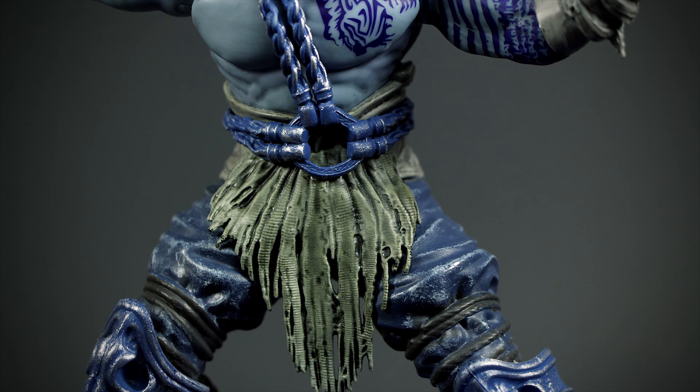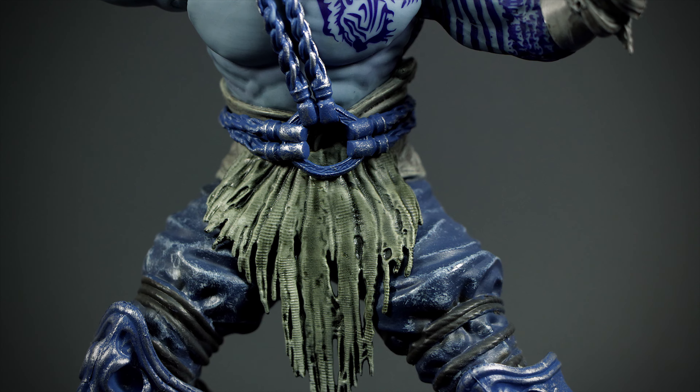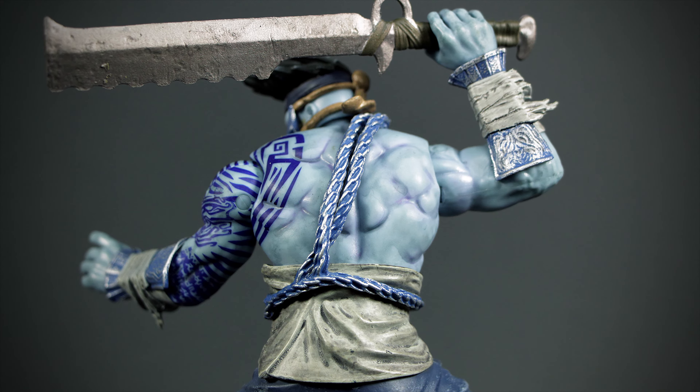Jago has chains and torn clothing wrapped around his torso. He has a great amount of detail all over him, making him look dirty and tattered. We have more of his tattoos on the back, along with that beefy muscle look from the sculpting.